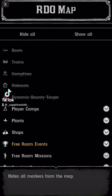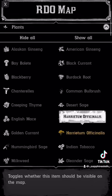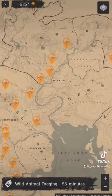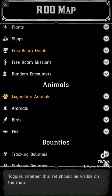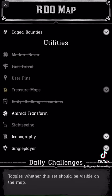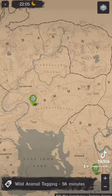Here's the map. You're going to click Hide All, go to Plants, and scroll down to the Harrietum flower, and it will show you all the locations. You need five to do the animal transformation. It also shows the locations that you need to go to to transform, so you can scroll down to that, and it shows all four of them on the map.